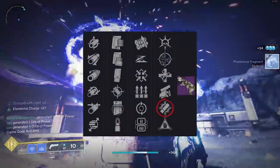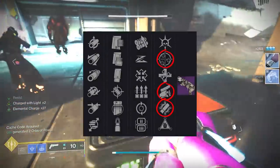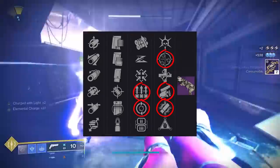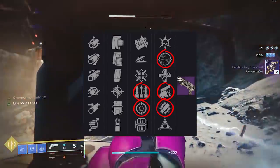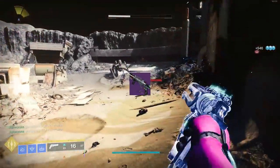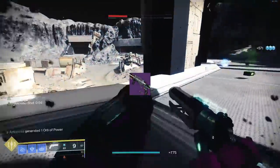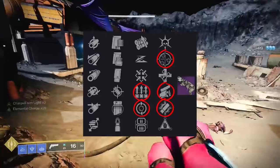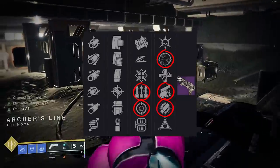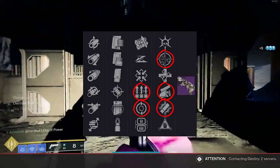My eyes are catching Trench Barrel, Swashbuckler, One for All. You could do a combination like One for All with Feeding Frenzy, or One for All with Surplus. One for All is kind of difficult to proc on a Shotgun — you're already in close quarters and have to spread shots to three different enemies. Trench Barrel is an option, but I'm not that impressed. You do have Swashbuckler for melee-based builds, and Osmosis at the bottom for burn activities.